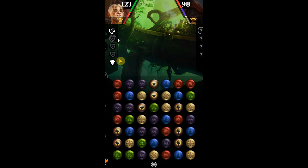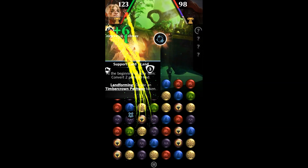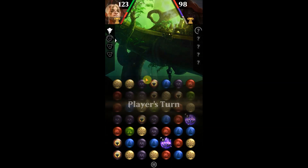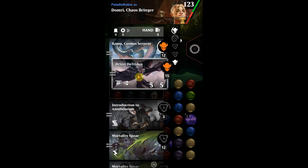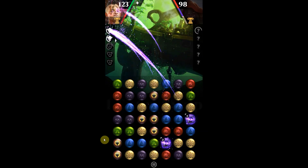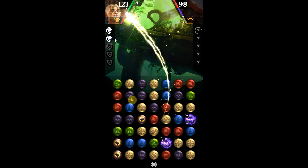Looks like we can — oh, there's Koma! Koma's looking good. We still need to get Drizzit Dorden down and get our big cat going. What are we going to get on this draw? Wow — we call that top decking. Top decking is when you get exactly the card you need right off the top of your deck. It can be devastating, and a lot of times it saves your life. We absolutely love top deck.